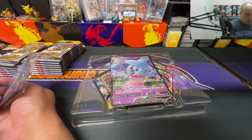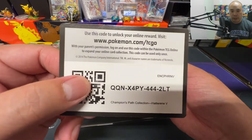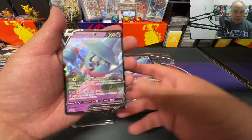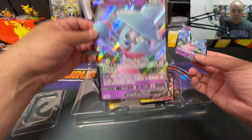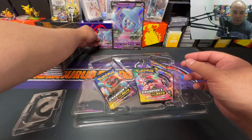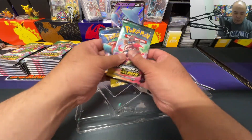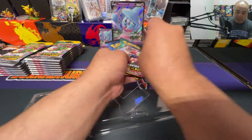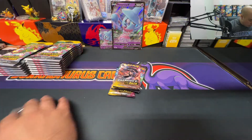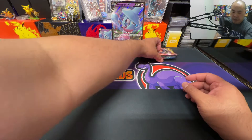Here's the Hattrem promo card, and here's the code card. Champions Path collection Hattrem and V — this is the promo card, looks pretty nice. And of course we got the jumbo, I'll prop that up right there along with the promo card. Yep, the fourth pack was just hiding back there. I have not ripped into Champions Path yet on the channel.